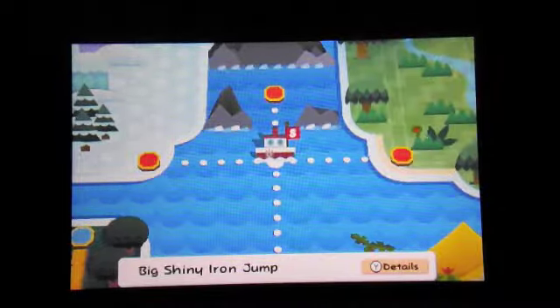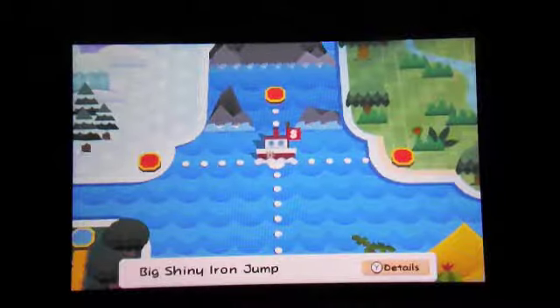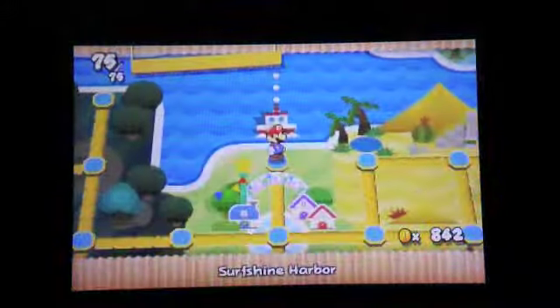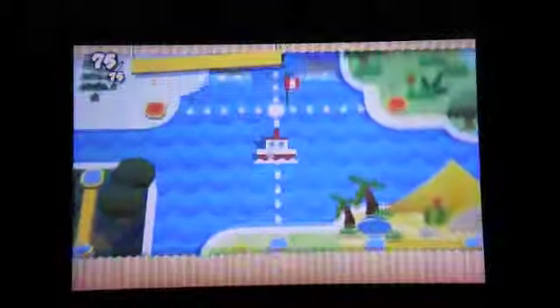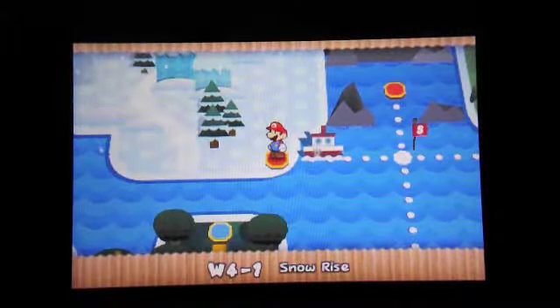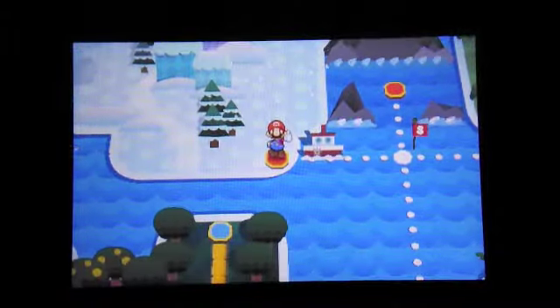Hey, what's up guys? It's me, the Techie Gamer, and welcome back to some more Paper Mario Sticker Star. In the last episode, we ended up fighting Cheep Cheep and we unlocked the boat, so now we can access the next three worlds. In today's episode, we're going to be starting World 4 and playing 4-1 Snow Rise.